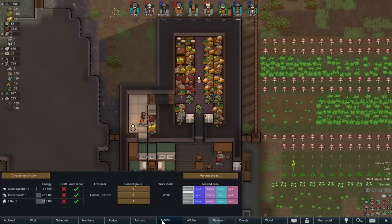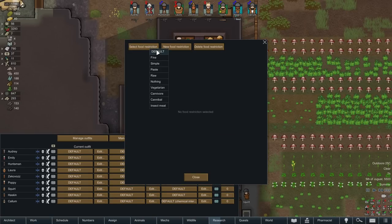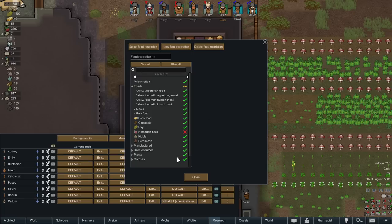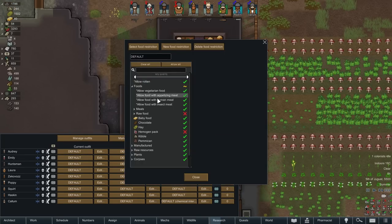It would be interesting — not necessarily for the base game — but to be able to explicitly set a priority for the food. So right now what it'd look like is we'd make a new food restriction. This one here has everything allowed — call this one 'travel' — and the important thing is that it allows packaged survival meals, and then for the default one we go and turn that off.